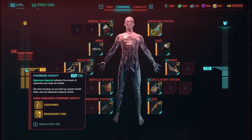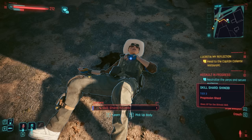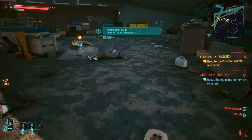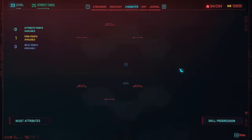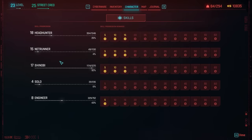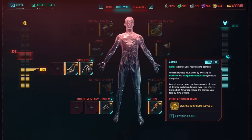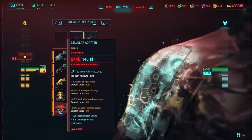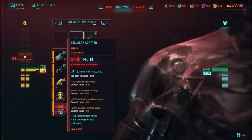There are ways you can increase this limit just by simply leveling up and acquiring certain perks like the Renaissance Punk or the Edge Runner, or by cyberware capacity shards that you may find throughout the world. These are random — you'll find shards on different corpses and occasionally get a cyberware capacity shard that will increase your overall capacity. On the right-hand side is your armor, which is your resistance to damage, but it is no longer tied to clothes — it is tied to cyberware that can be increased via the skeleton and integumentary system.